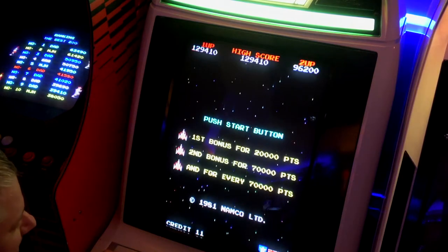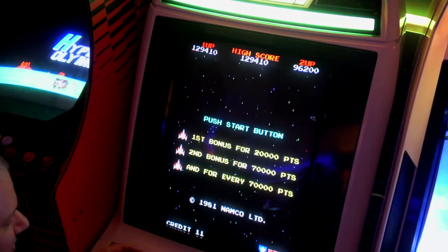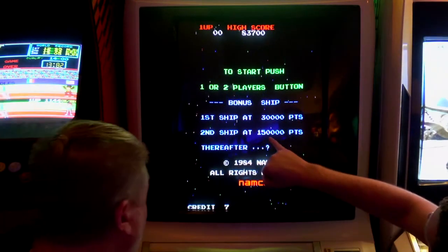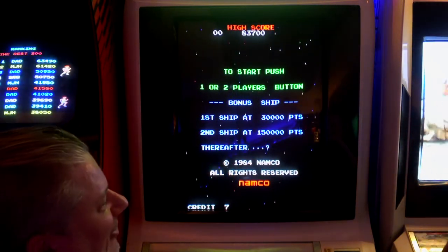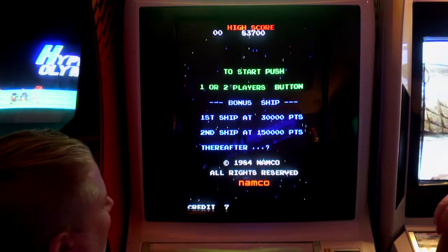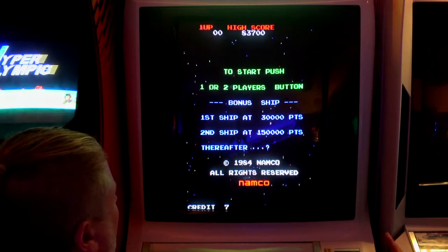Okay guys, we're going to get set up for Galaga 3 — we'll turn up the sound and get these controls mirrored. Look at that: 3,000, 30,000, 150,000 — thereafter you're on your own. You could see it in the ROMs, the dip switches.